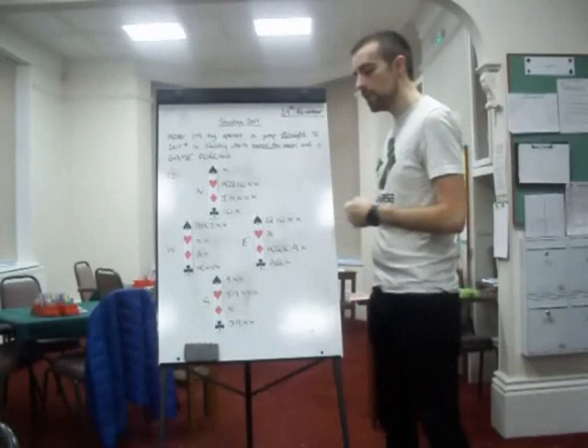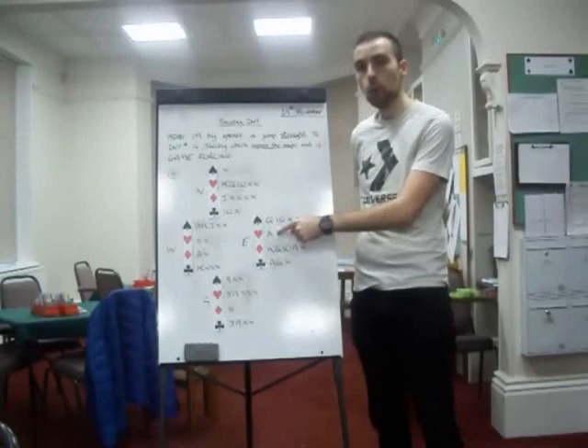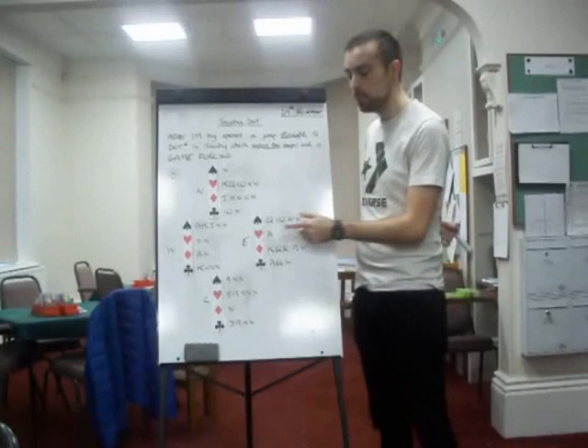Now the reason a splinter is not available here is because you should not splinter with single tenases. This is two controls — first and second round control. You're going to win all the hearts assuming spades are trumps. So this is much, much better to use Jacoby here. One spade, two no trumps, they're passing.